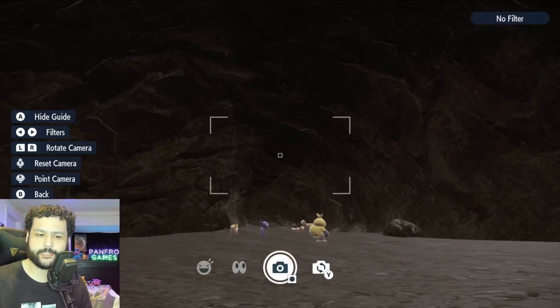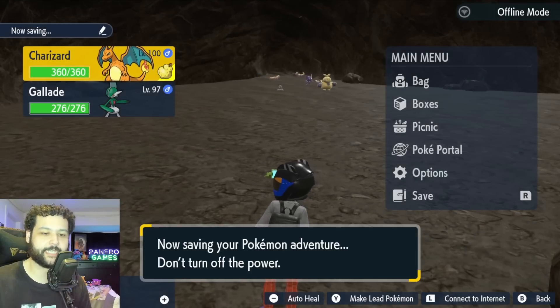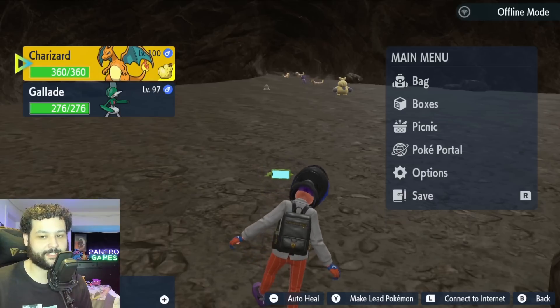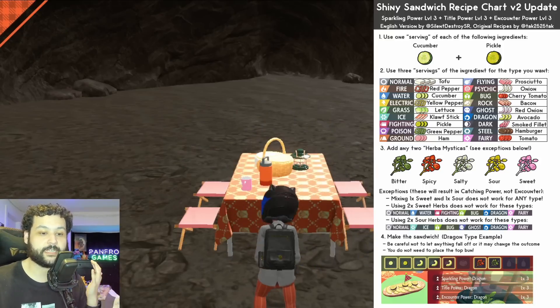This could be a good spot to hunt Salandit but I have mixed results so far. Make a save before you make a sandwich, because just in case you mess up the sandwich or you don't get a shiny within the 30 minutes, you want to go back to this safety save. So we're going to make a picnic here.